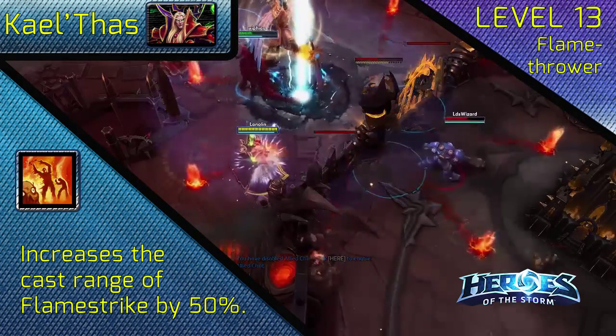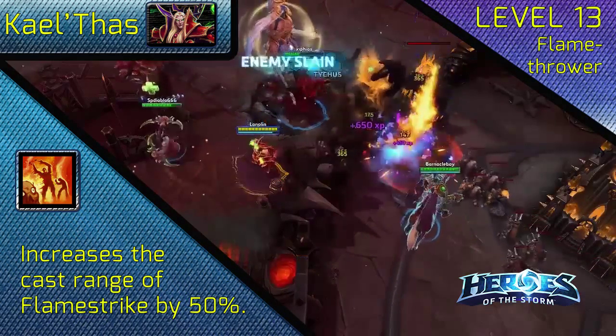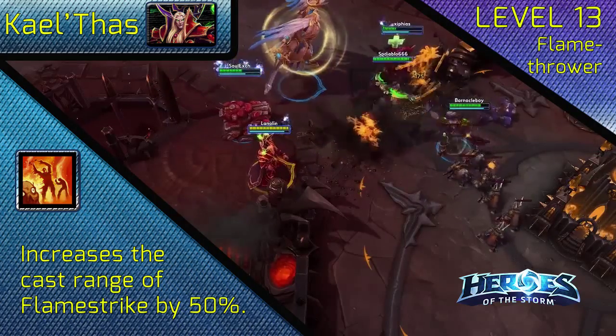At level 13, choose Flamethrower. The increased range allows you to cast spells at a safer distance and snipe unsuspecting enemies over walls.